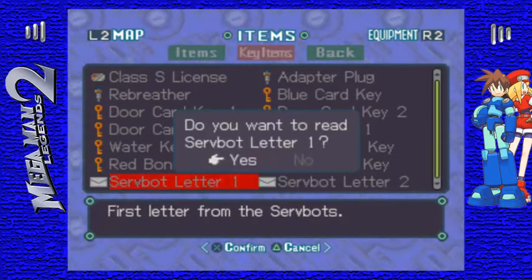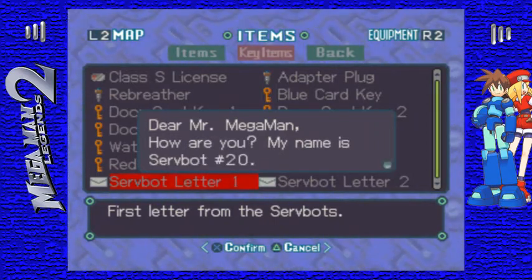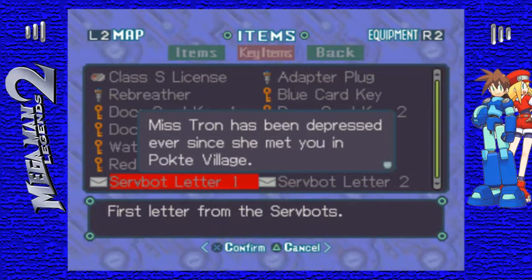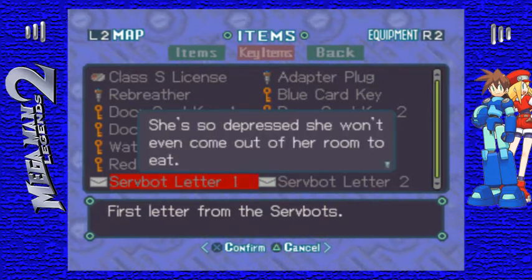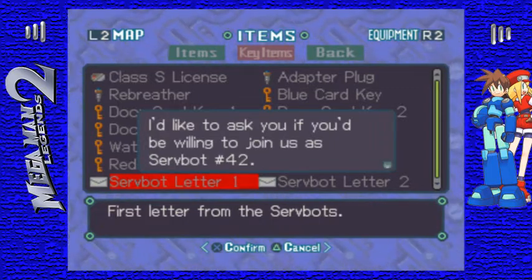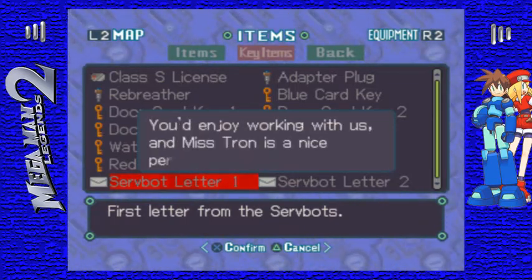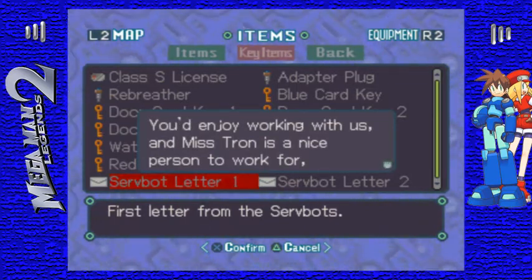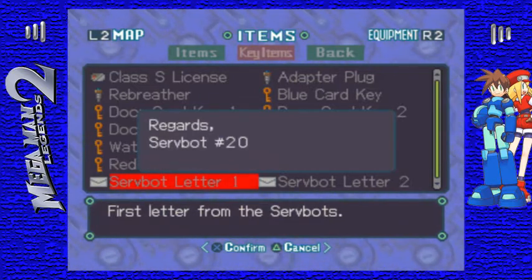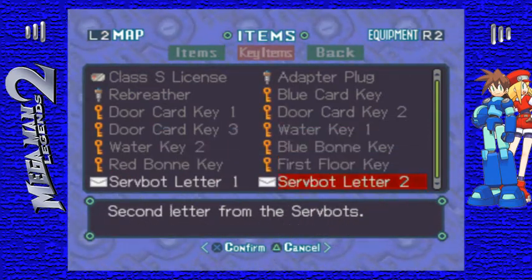Letter from Servbots. Dear Mr. Mega Man, how are you? My name is Servbot Number 20. I am writing to ask you a favor. Miss Tron has been depressed ever since she met you in Folkty Village. She's still depressed — she won't even come out of her room to eat. We're all very worried about her. I'd like to ask if you'd be willing to join us as Servbot Number 42. If you did, we're sure it would cheer Miss Tron up. You'd enjoy working with us, and Miss Tron is a nice person to work for, even if she can be torturous sometimes. Please think it over. Regards, Servbot Number 20. So I guess there are currently 41 Servbots, cause you'd be Servbot Number 42.